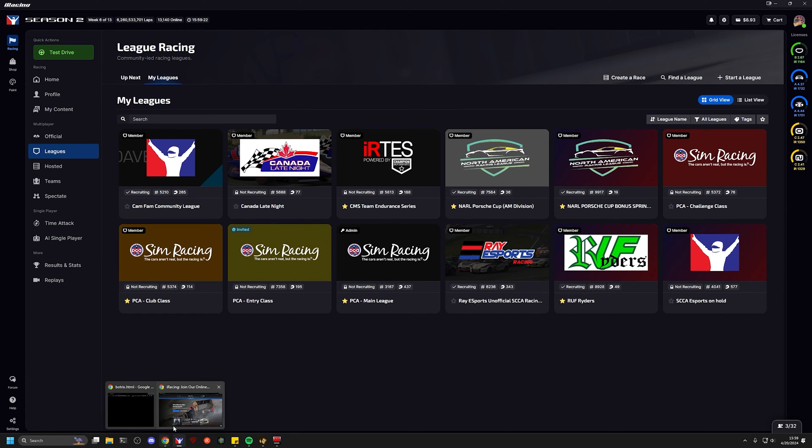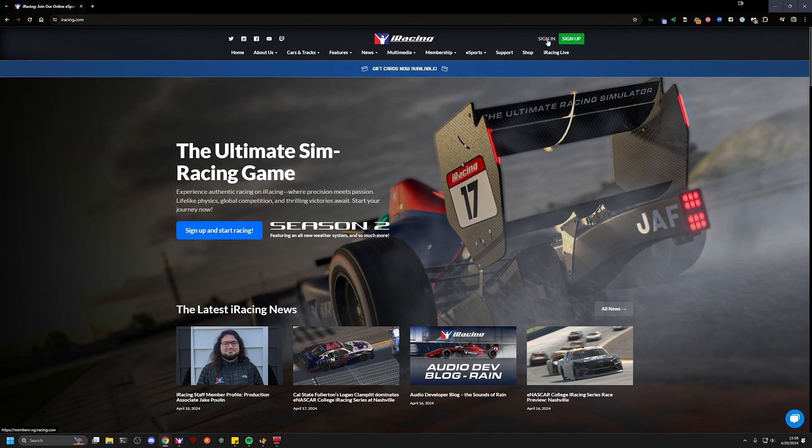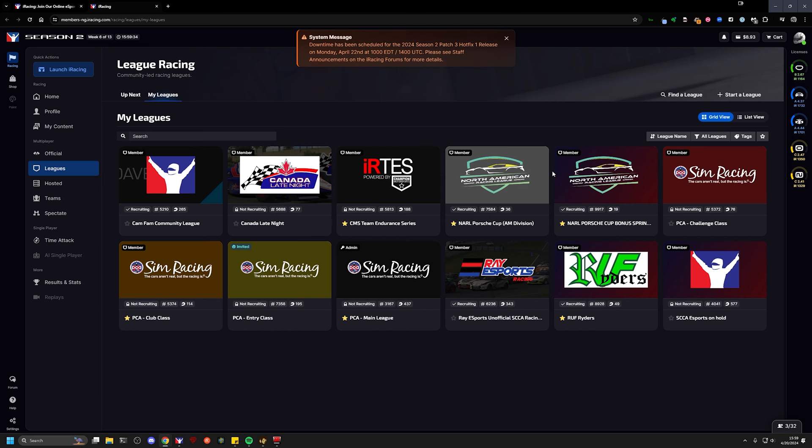Previously, you could log into iRacing.com and get into a website that would allow you to manage your settings in a slightly different way. Now they've changed the process — when you log into iRacing on the website, it immediately takes you into the next generation UI, which is the same one you're using through your iRacing UI on your racing rig. So you are no longer bound to your racing rig when traveling. If you have internet access, you can log in and do most of the same things, and you can manage your league invites in the same fashion via the web interface, which is nice.